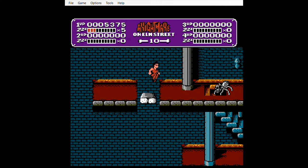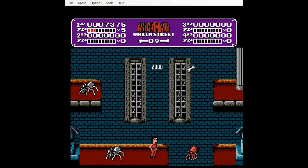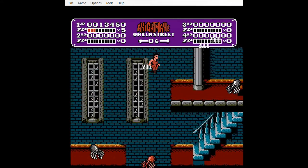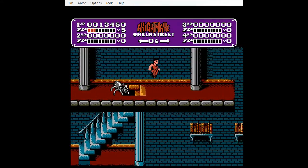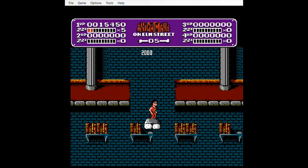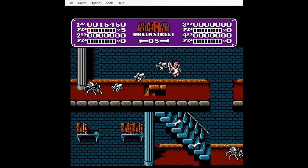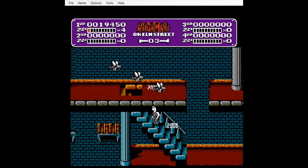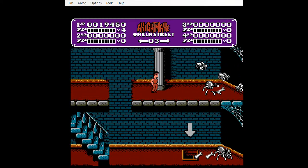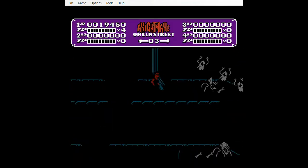Whenever you go into the dream world, your character can now transform into the acrobat. So he'll be able to throw javelins and jump further and higher. There we go — the spiders who have Freddy's head now.